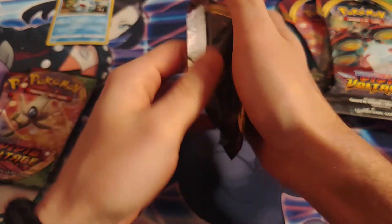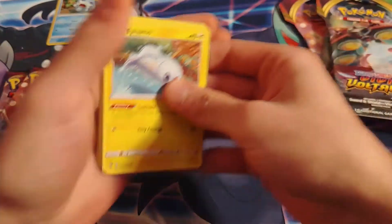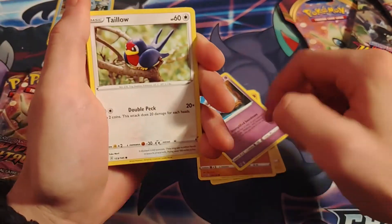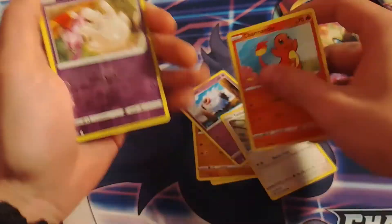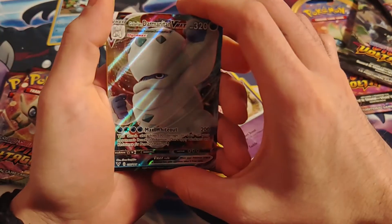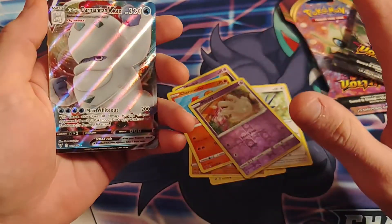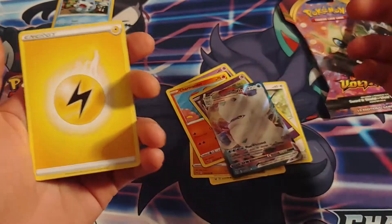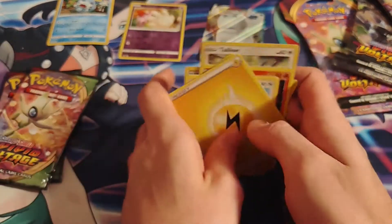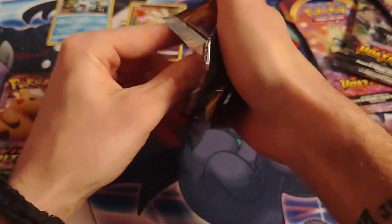White code. Alright, we've got a Woobat, holo Charmander, reverse holo, and then — whoa, here we go — a Galarian Darmanitan VMAX! Wow, my first VMAX out of this set is in my very first pack ever. That is amazing, that's stunning to me. Let's set these cards up here so we can sleeve them up later. I'm really happy with that one.